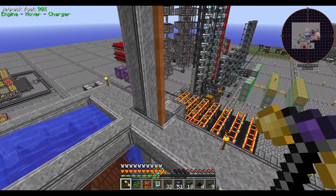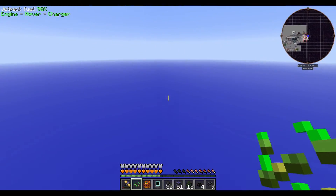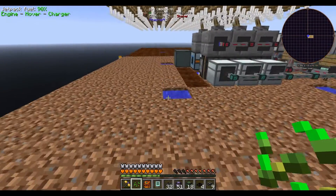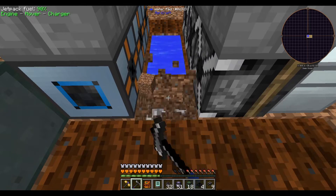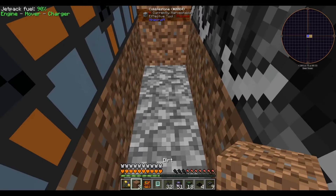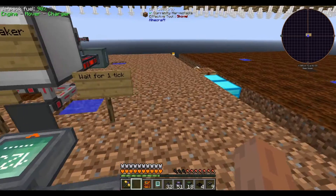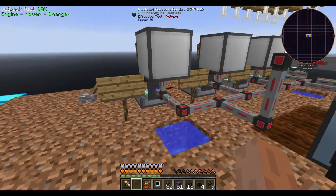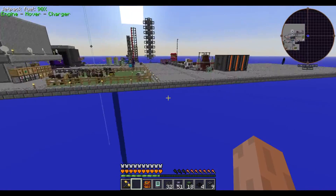Step one is to level up our seed to 10/10/10 stats. For this we get to use a little automation I set up earlier. One of the witchery seeds had to be grown in water troughs, so I had to switch it back. All I have to do is plant the seed, hit the lever, and off it goes. There are enough crop sticks and plenty of energy left, so I won't worry about that for now. While the seed levels up, let's start working on the actual processing.